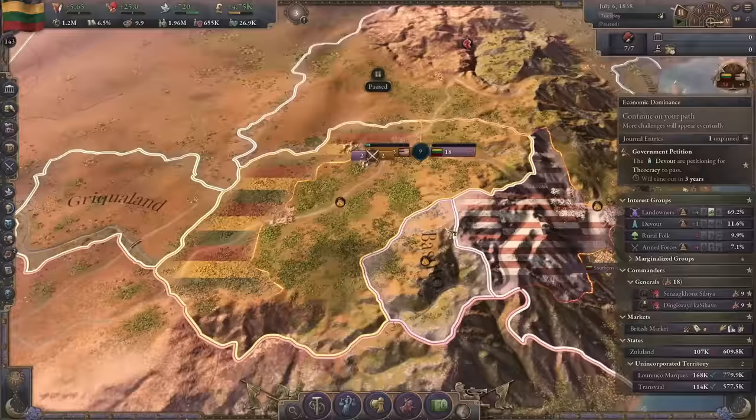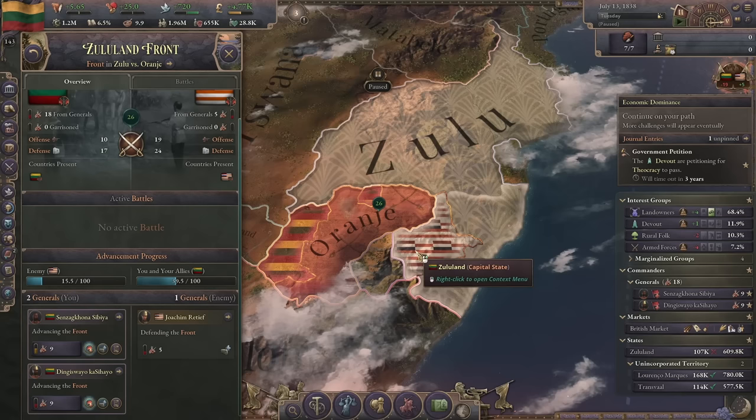Their conscripts have flying infantry - these cheating bastards!